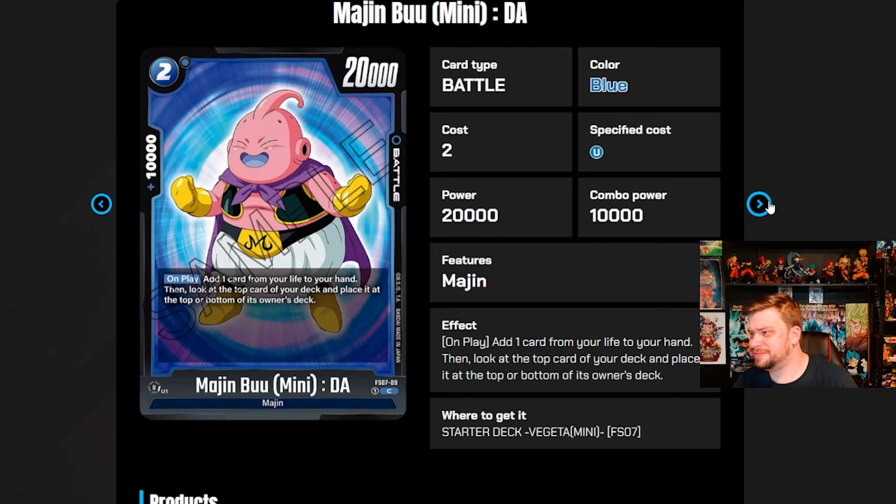Next we have a two-cost 20k Majin Boo Mini with 10k combo power. On play, add one card from your life to your hand, then look at the top card of your deck and place it at the top or bottom. So you're again setting up the top card of your deck. I'm wondering what the payoff is — so many cards let you look at the top card, there must be something I'm missing. It is a self-awakener though, which blue could use more of, and the stat lines are decent.